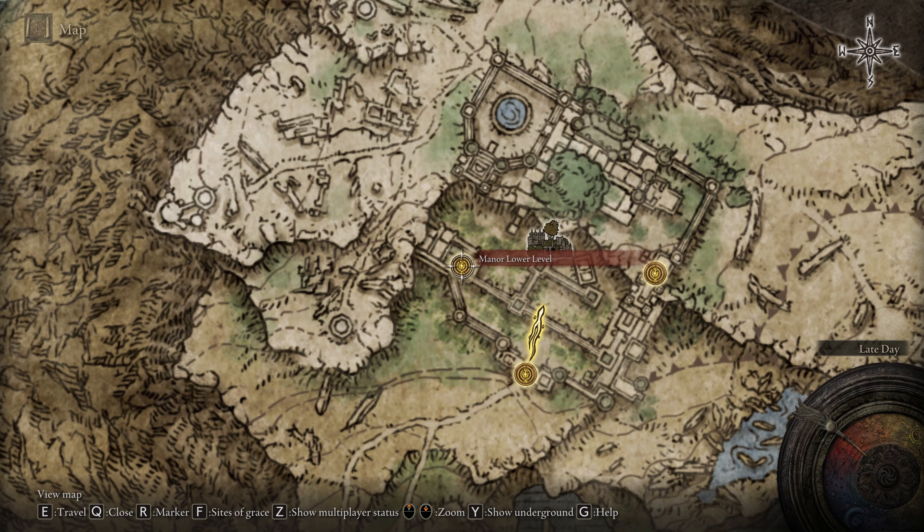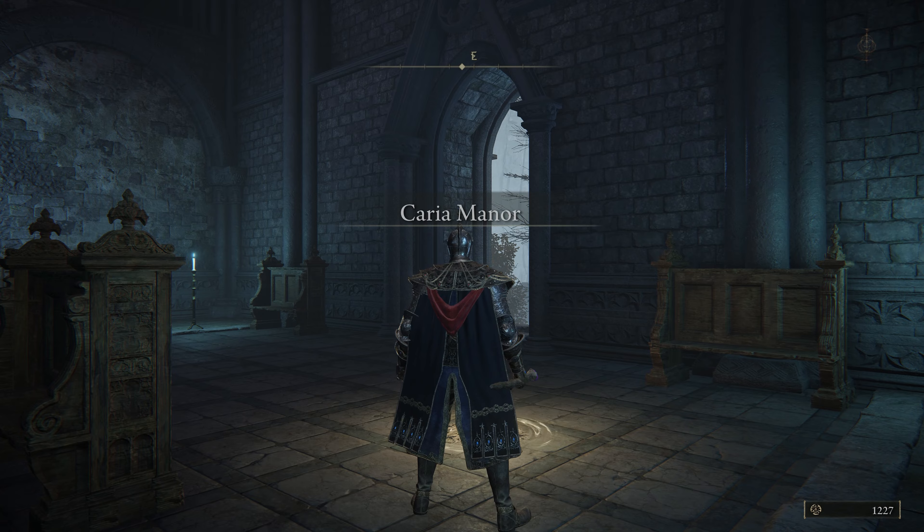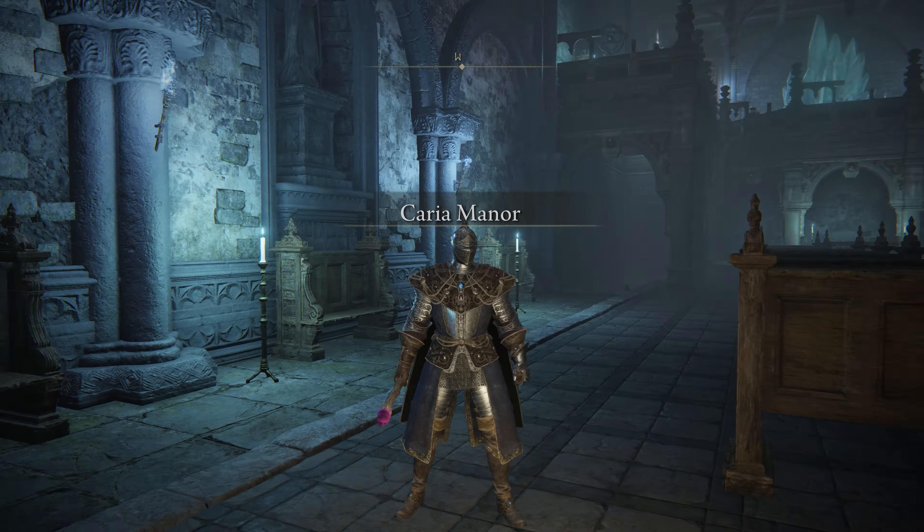You'll need to make your way throughout Caria Manor until you unlock the Manor Lower Level Site of Grace. If you've already unlocked this Site of Grace, you can go ahead and fast travel, making this an absolute breeze for you. This particular Site of Grace will be located in a church, as you can see on screen.